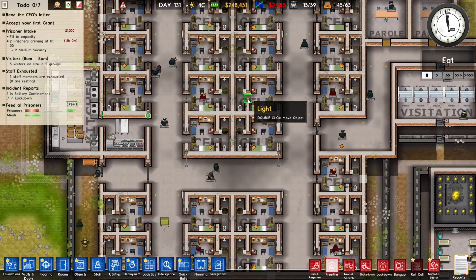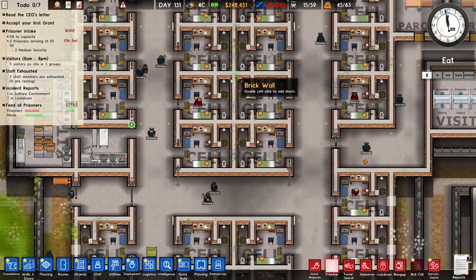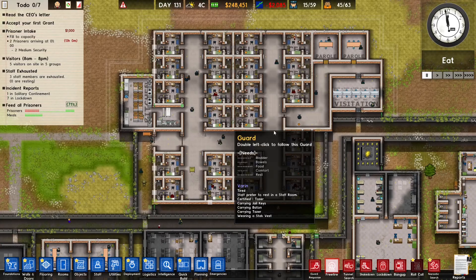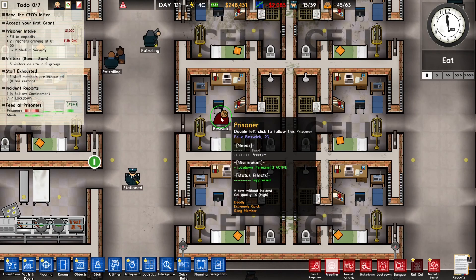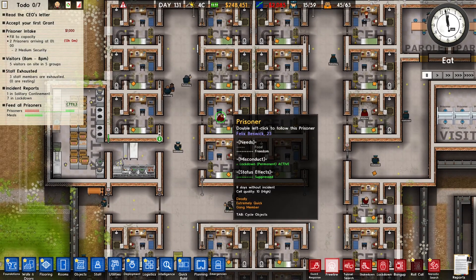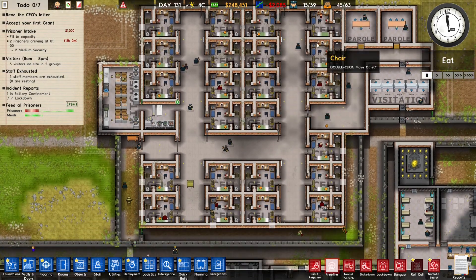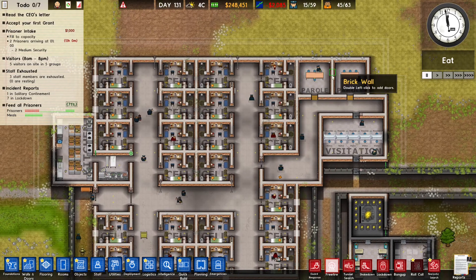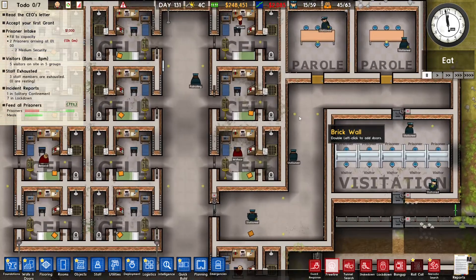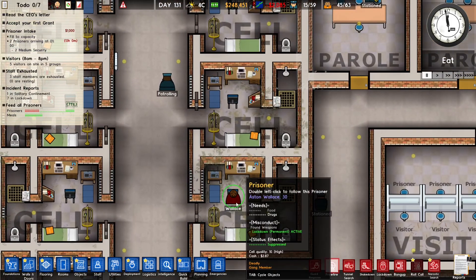Hello and welcome back to Prison Architect. In the previous two episodes we built this super max prison block. This will house the super max prisoners — the murderers, people who commit murder in our prison, and the gang members who cause a lot of trouble. We got quite a few cells, and they fulfill all the needs of the prisoners, so these guys should have fewer needs and cause less trouble.